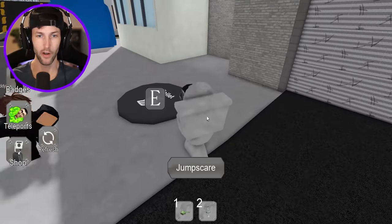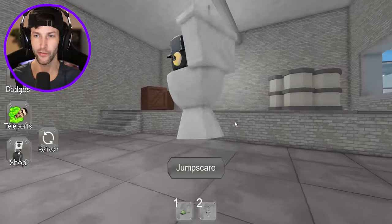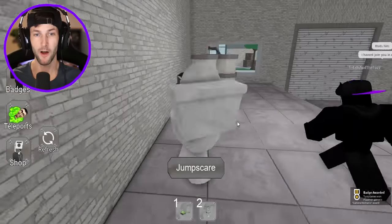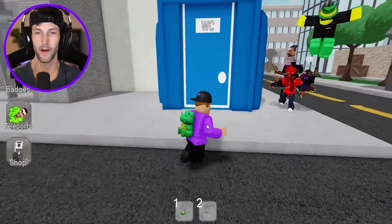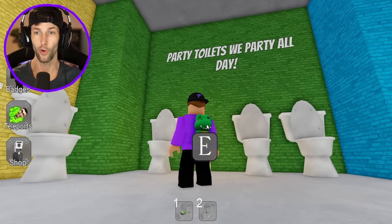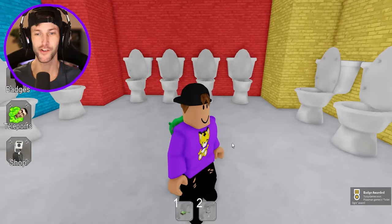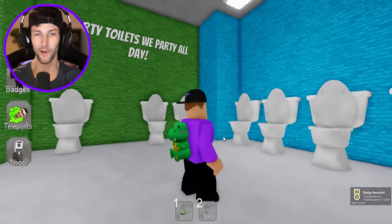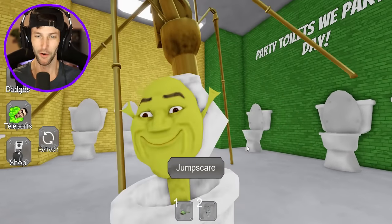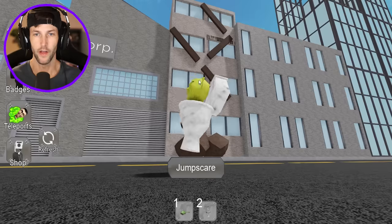These two areas - have we been over here yet? We have another underground area and also this storage room. We got another cameraman - camera mechanic. What about in the porta potty? We can go underground. Party toilets! We party all day. Wait - we just got Shrek! Shrek toilet! They're partying underground under the porta potty.